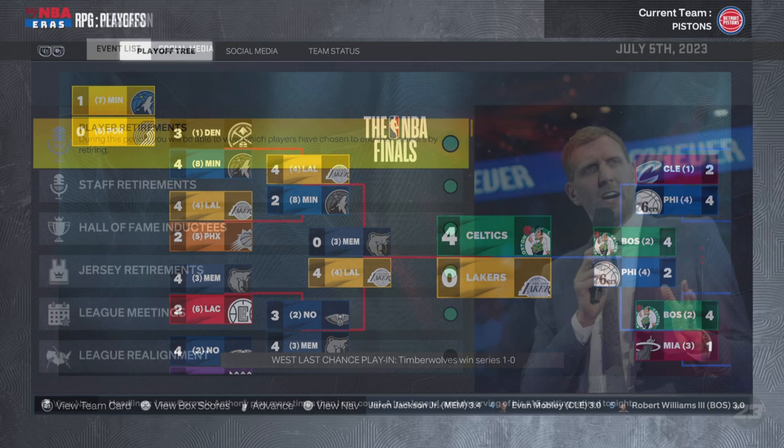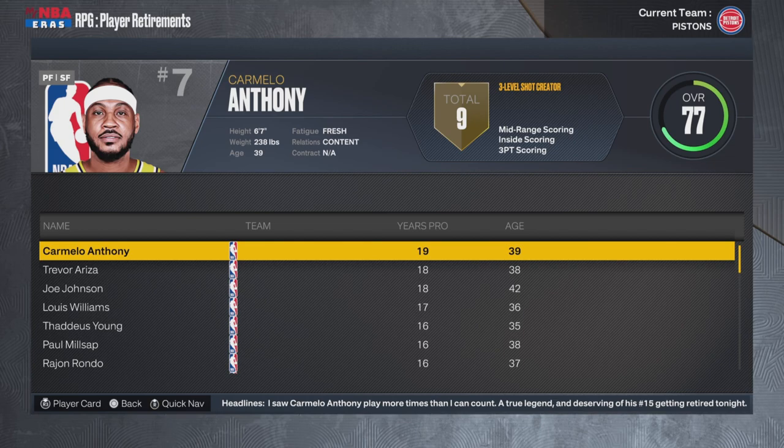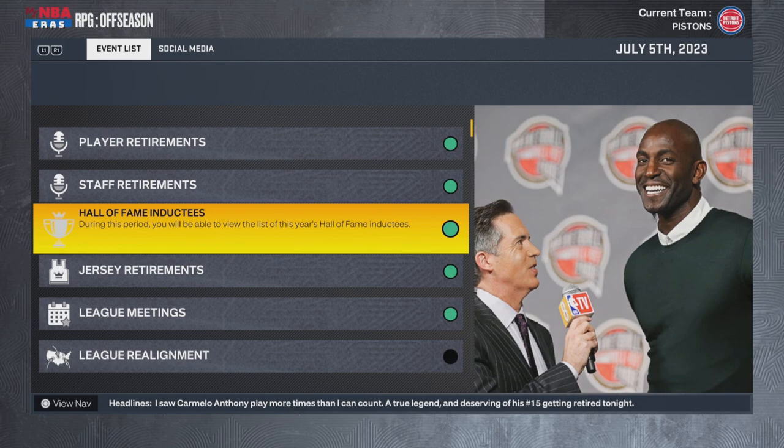I've already gone through the simple first items like player retirements and staff retirements, but this is an area where I encourage you to slow down and take it in. I get asked a lot — I don't care about matching real life. When I start a dynasty, I am taking over from that point and reality changes for me. I'm not looking to mirror real life; if I want to follow real life, I'll watch real life. So I look through retirements and staff changes just to stay in the know of what's happening around the league.